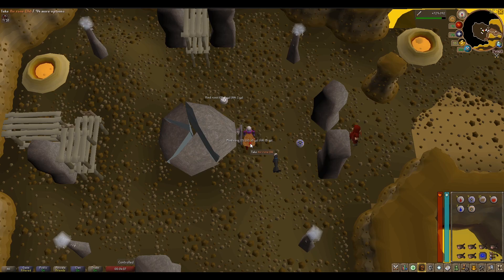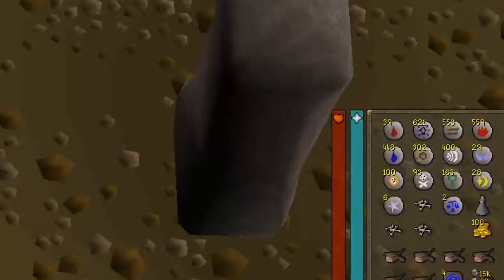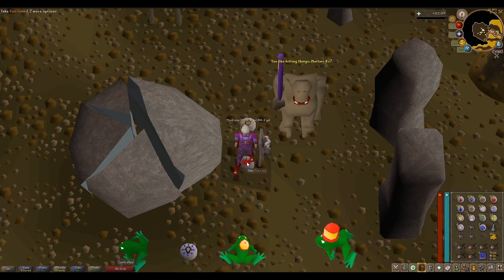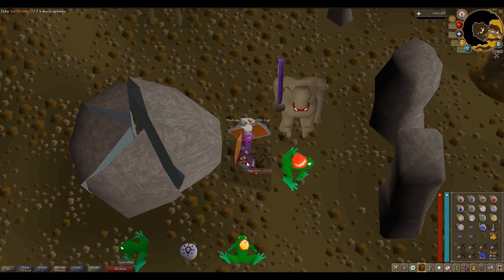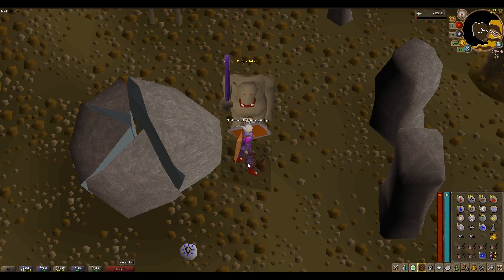I'll bring you back at the halfway point or if anything interesting happens. At the halfway point I've got a fair few runes with a nice variety — quite a few nature runes and death runes. I've found that random events from other people are very annoying as they get in the way. Turn your attack options to hidden so you don't accidentally click on NPCs. The best way to avoid clicking a random event is to have the camera over the altar.